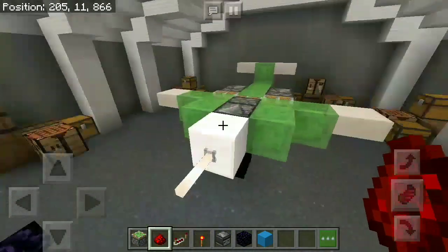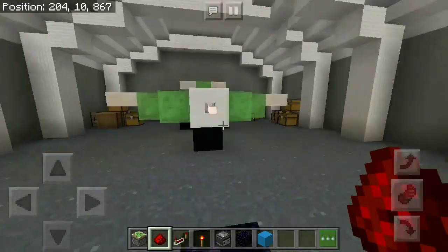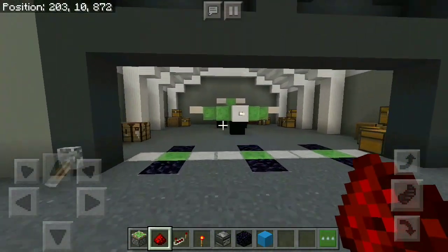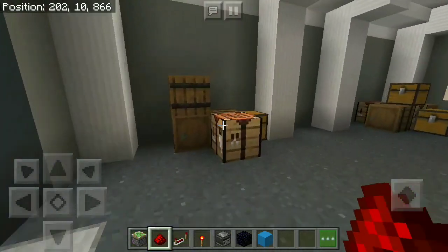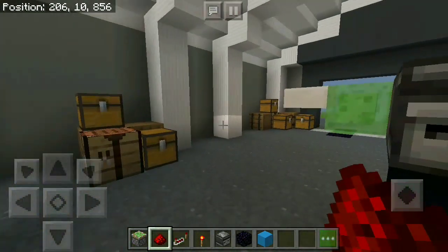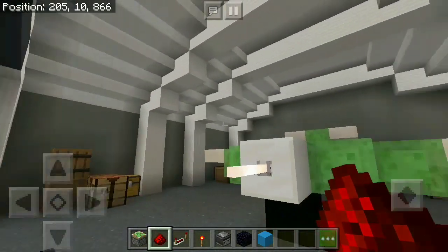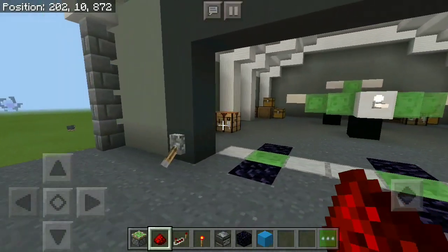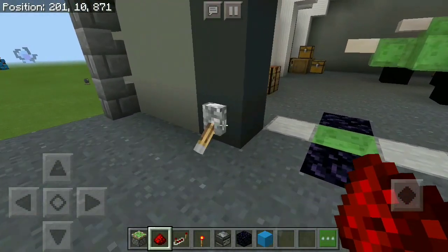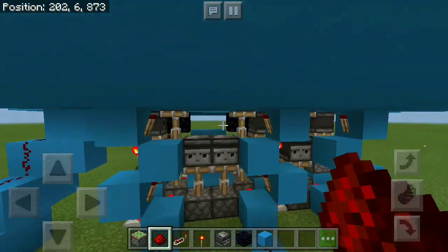Of course you can basically store whatever vehicle you want — maybe something like a tank — but in my opinion the aircraft looks absolutely amazing. We just have some chests with storage and various different airplane parts over here just for decoration, and I think the overall hanger looks absolutely amazing and the door is really simple. If you press this lever it's just gonna go up, and the redstone for this is incredibly simple.